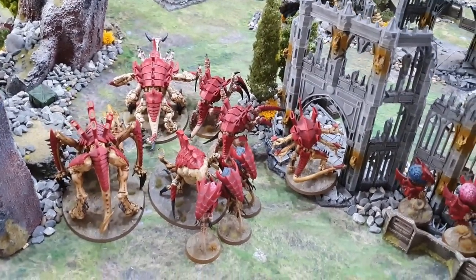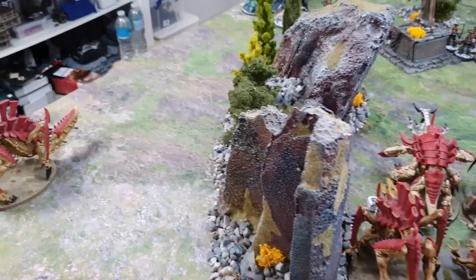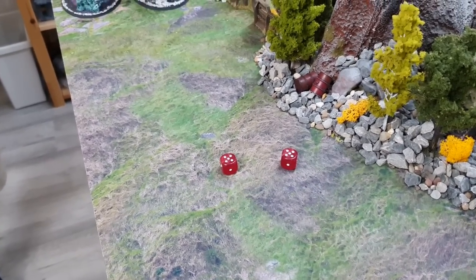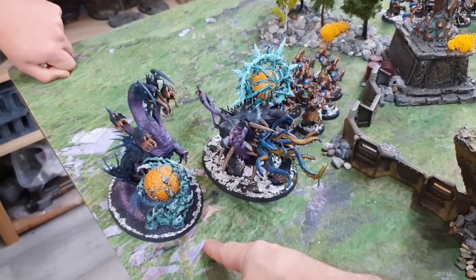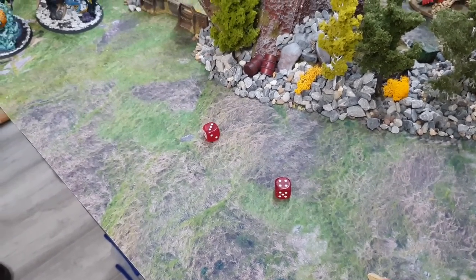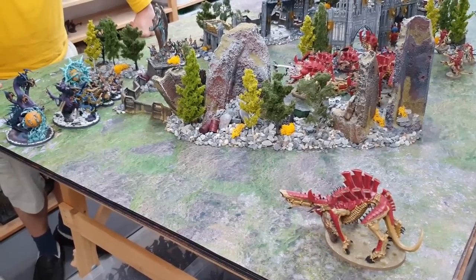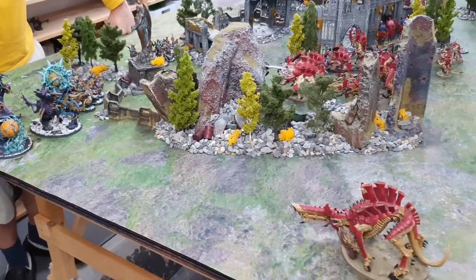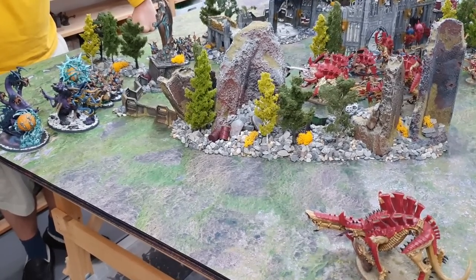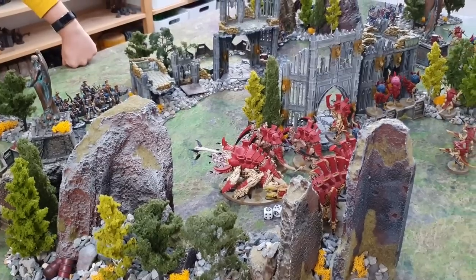Nothing in the center is in range or line of sight yet. The other Tyrannofex fires two straight Rupture Cannon shots at a Mutalith Vortex Beast — hitting on 2s, Strength 18, Toughness 10, 3s to wound, AP minus 4, saves on a 5-up invulnerable. Wounds fail to go through — no damage caused on either side as the Tyrannofex and Mutalith Vortex Beast exchange apocalyptic firepower. I haven't stormed a hostile objective or assassinated anyone, so at the end of turn one it's zero points each.